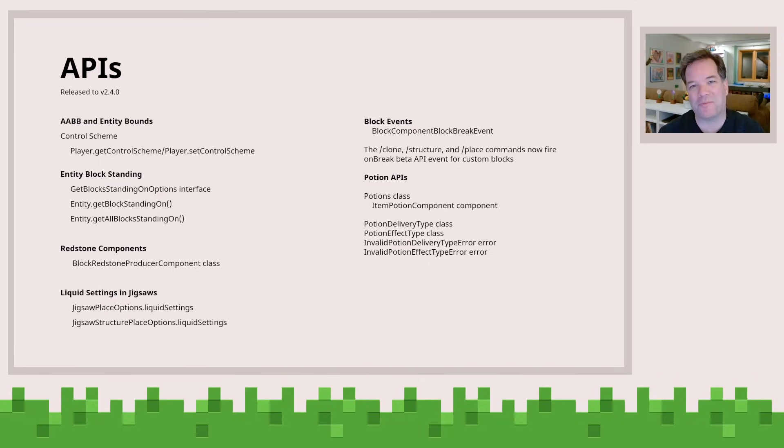You can get the block the entity is standing on — you would think that's kind of easy, but there are some nuances, like if you're standing on the edge of two blocks, which block is the entity actually officially standing on, say, from a damage perspective. So that's an actually powerful thing.